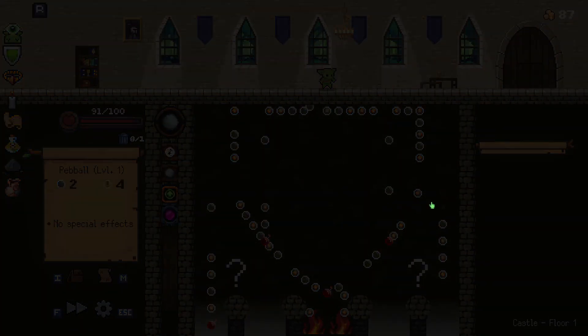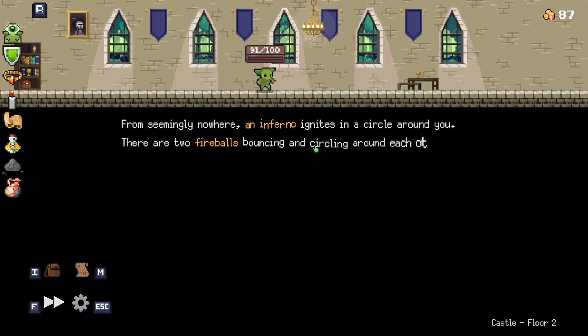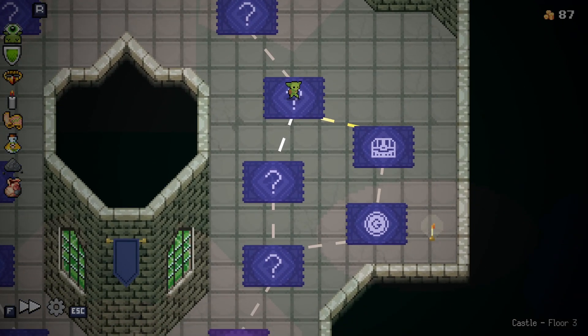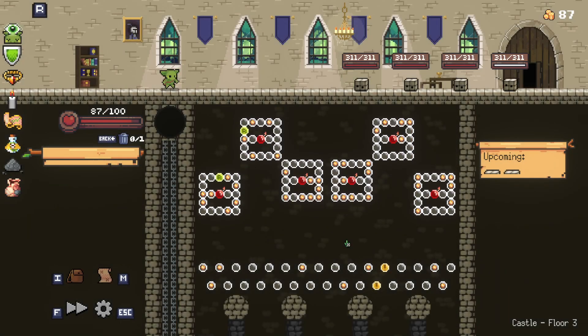That was close. Fireballs. From seemingly nowhere, an inferno ignites in a circle around you. There are two fireballs bouncing and circling around each other in the center of the ring. Grab the fireballs. Dash through the flames. I don't want the fireballs.